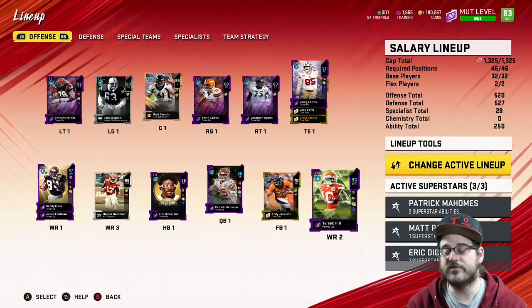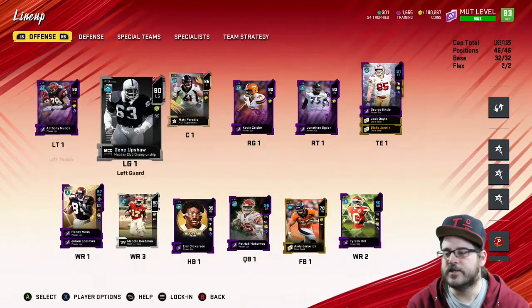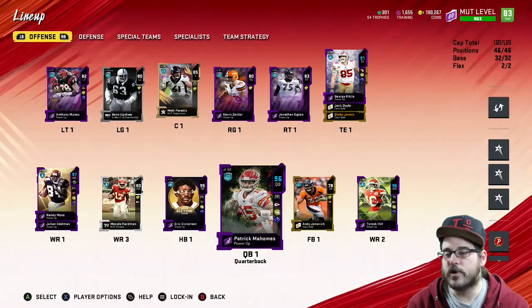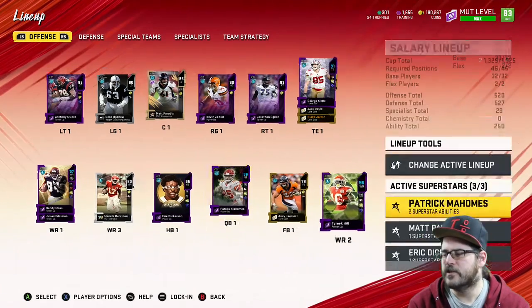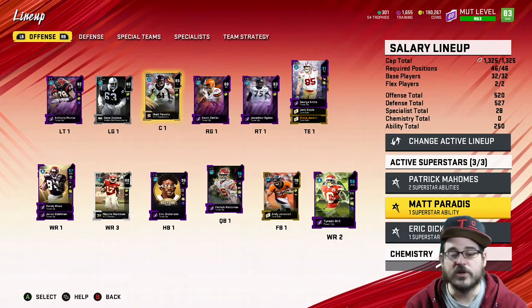I'm able to have Eric Dickerson with evasive, Tyreek Hill, and Randy Moss. I've got Mahomes with two abilities, and a center with identified — I like to know where the user is.